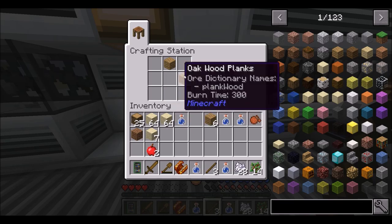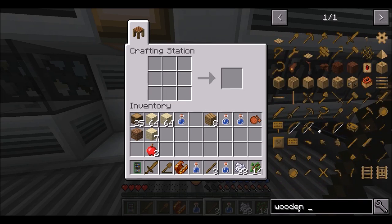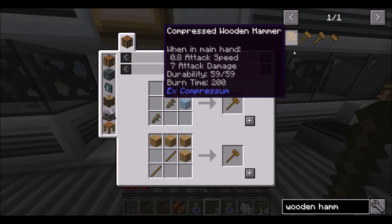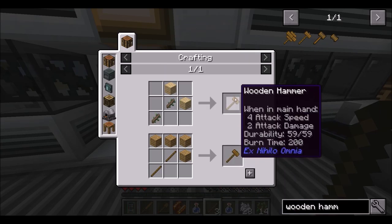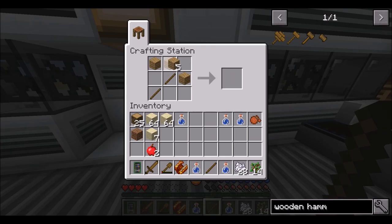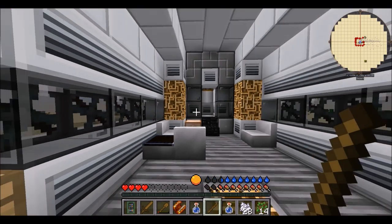That is a wrench — not what I wanted. There it is. Okay, so we want this type of hammer. There we go, now we got it. We've got our wooden hammer.